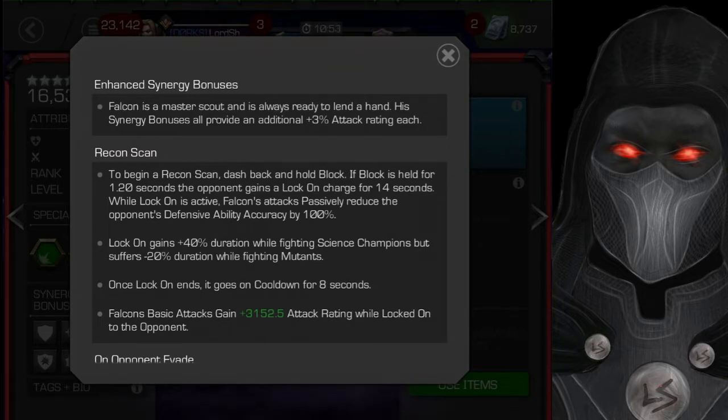The defining ability for Falcon is Locked On. It's activated by dashing back and holding block for 1.2 seconds. A lot of people don't like it — it can be cumbersome and break up the flow — but if you get used to it and the AI isn't too aggressive, you can do it without difficulty. If they can do a lot of damage through your block, you may need to parry, dash back, or adjust your style depending on the fight.